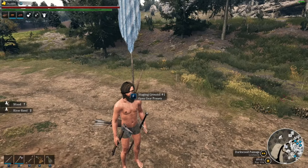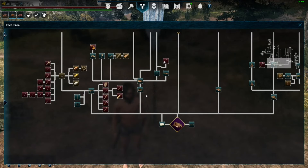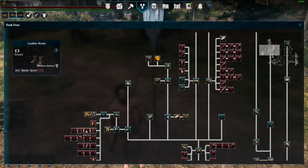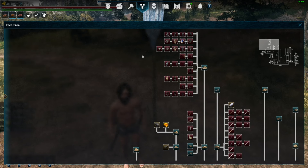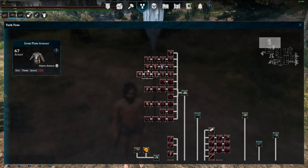They also tweaked some of our armor. For the tech tree, some of the armor had increased strength requirements needed to wear said armors. They have tweaked that a little bit, making it easier for us to get into the more advanced armors once we hit tier 3. This will also help our companions, as we want them to be able to wear this stuff as well. By lowering that, everybody wins.